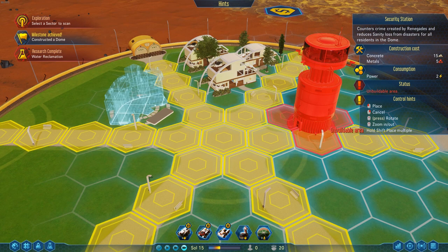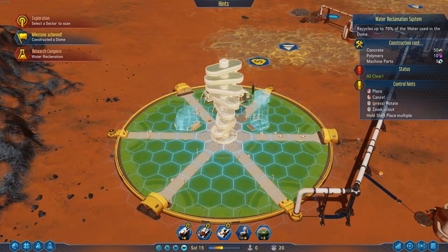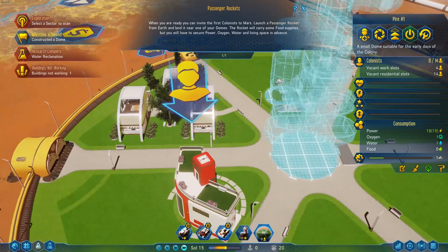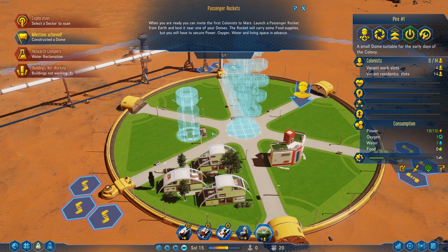There are all different dome options. The water reclamation system we've already unlocked from our research — if you put that in the middle that's what we call a spire structure. There are various dome spires you can place for increasing safety, leisure and other things. We'll put the water reclamation one down. Everything will get built pretty quickly, and they'll tell us they don't work — obviously because we don't have people in them yet, so we're going to get some people in now.